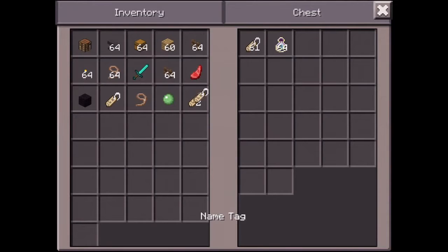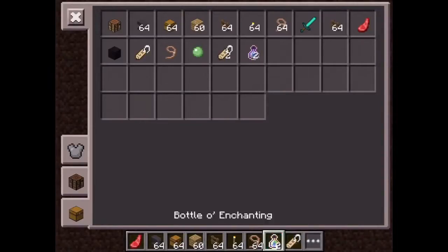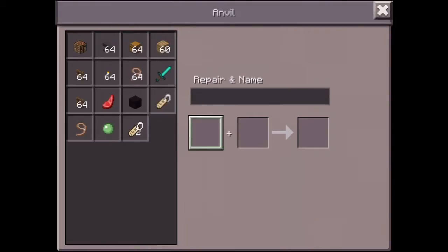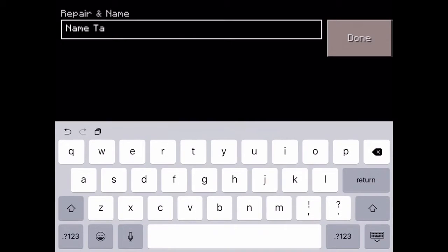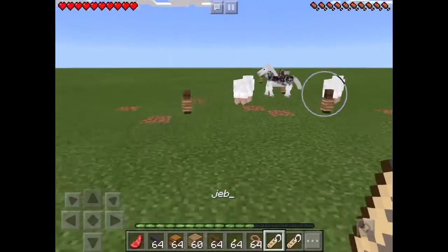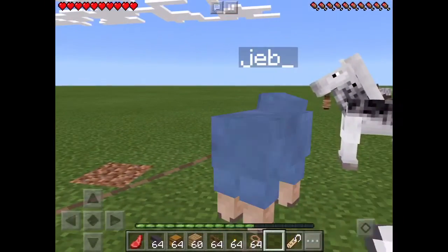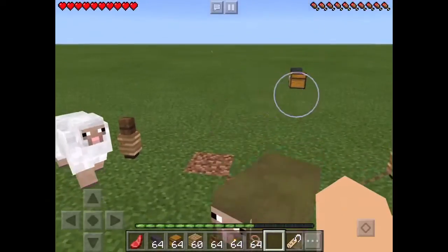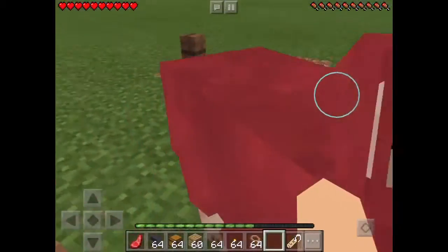First you want to get two name tags, and then just give myself some exp. Now the first one — this can only work on sheep. Name the sheep 'jeb_'. Now you go to the sheep, name it, and boom, now it's changing colors. I call it the rainbow sheep.